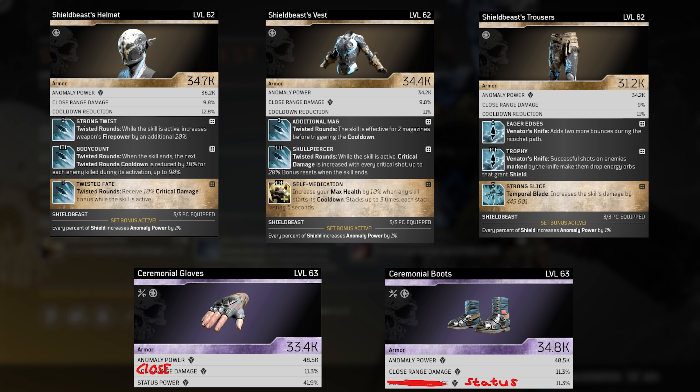For gloves and boots you want to try to get status power instead of cooldown reduction if you want to use status effect mods. If you're not going that route, you could go skill life leech for some survivability, or slap on some long range damage. It's not super important if you're not playing status power. This build gets strong really quick though if you know how to play it correctly, so even if you don't have ideal pieces, just equip a 3-piece Shield Beast and you should be fine to start off.